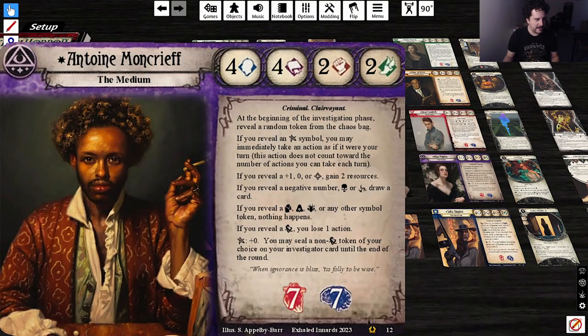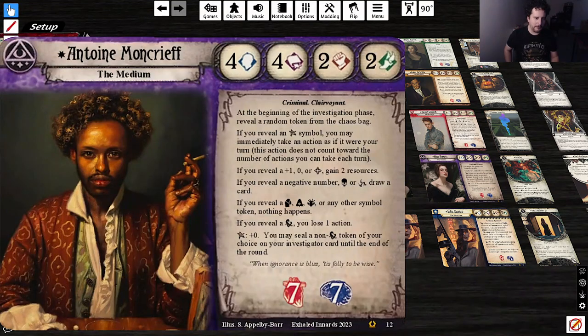Anton Moncrief, the Medium. Stats 4-4-2-2. Criminal Clairvoyance. Soaks for 7 and 7. At the beginning of the Investigation phase, reveal a random token from the chaos bag. If you reveal an Elder Sign, you may immediately take an action as if it were your turn — this action does not count towards the number of actions you can take each turn. If you reveal a plus one, zero, or a Bless, gain two resources. If you reveal a negative number, Skull, or Curse, draw a card. If you reveal a symbol token or any other special token, nothing happens. If you reveal an autofail, you lose one action.